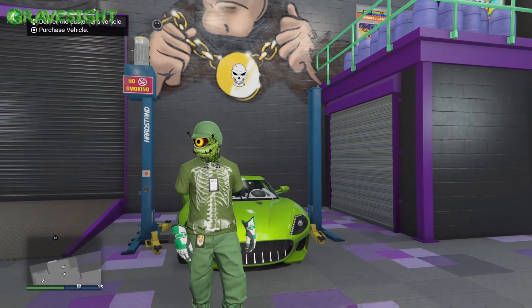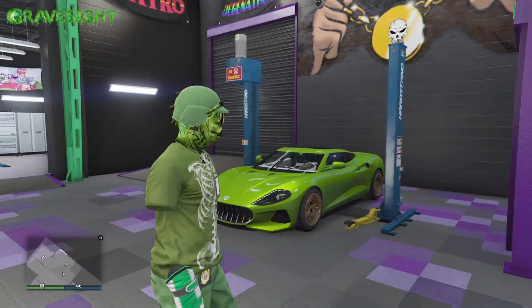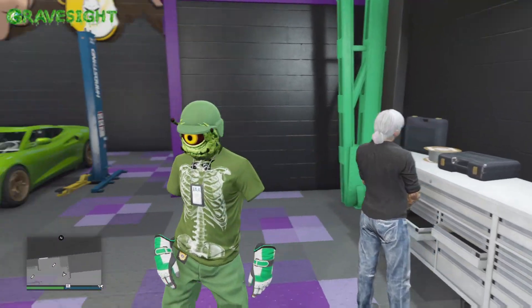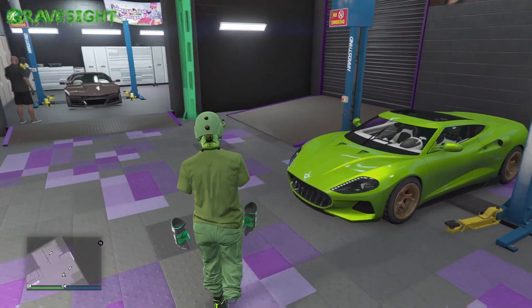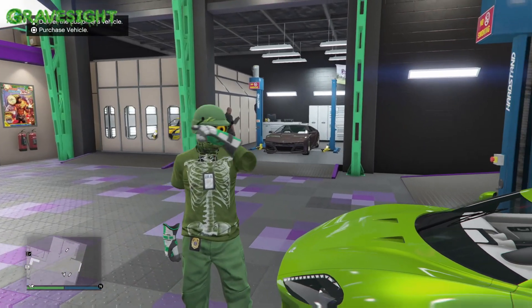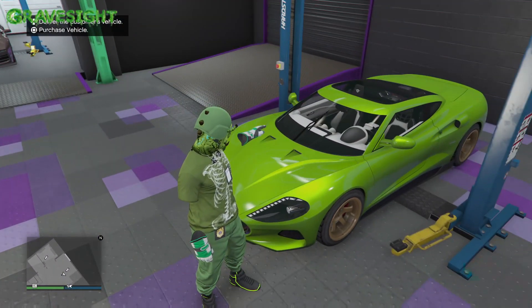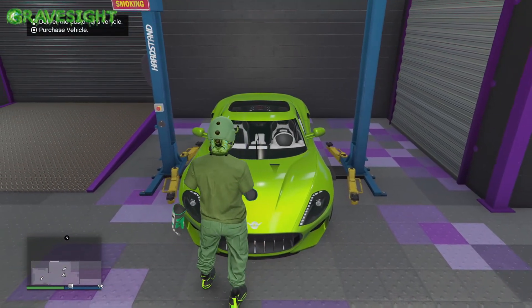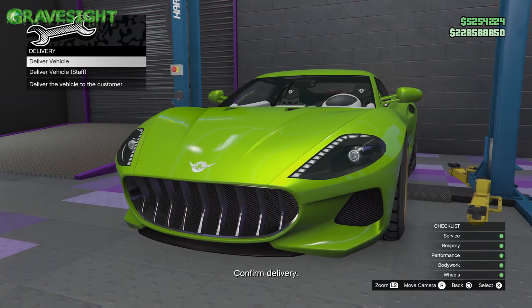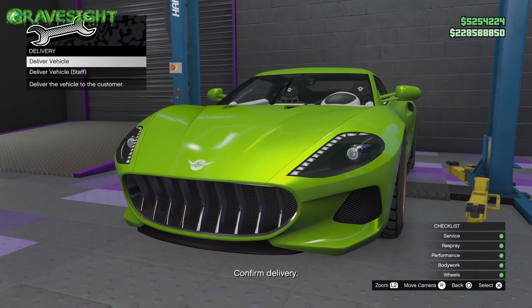Another thing going on this week is that service vehicle deliveries are dishing out double cash and double RP. What I'm going to be doing is duplicating these vehicles — I'll sell one and then have a staff member sell one. I've already got these cars upgraded to the customer's specifications, and I'll show you how we're going to do that right now.